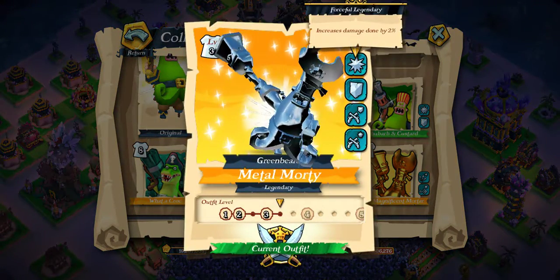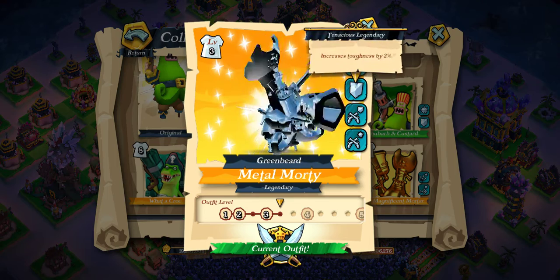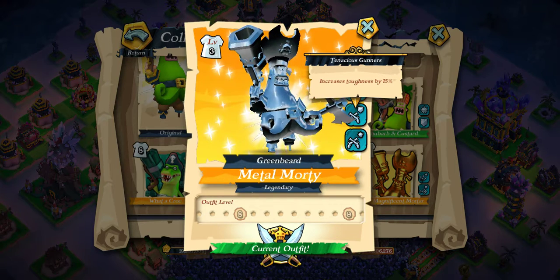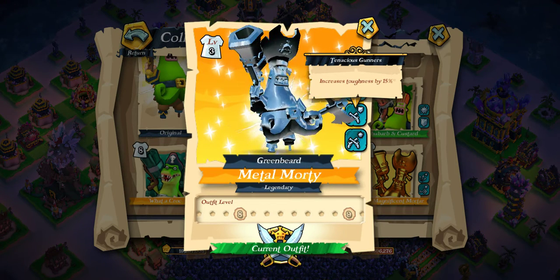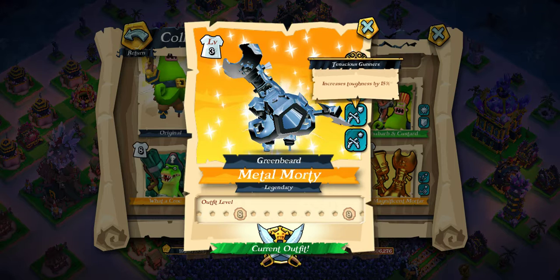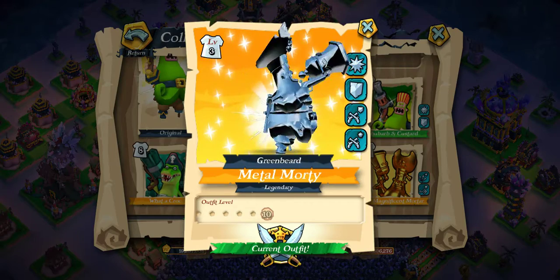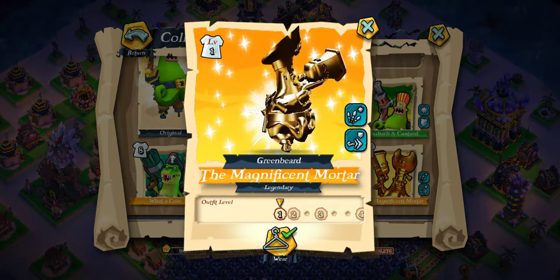Metal Morty — that's the one. Increased damage done by 2% for the laser pirates themselves, increased toughness by 2%, so this will definitely go up to 5% as you go up the bar. Also remember increased toughness by 15% for your gunners — so this outfit is great for gunners. It's more about the buff it gives to the troops than the laser pirates. Look for outfits with cooldown reduction for the troops you enjoy using most and your game is going to change. It also has increased damage done by 15% — I reckon that'll go to 18 or 20. If you've got 20, 26 gunners, use that.